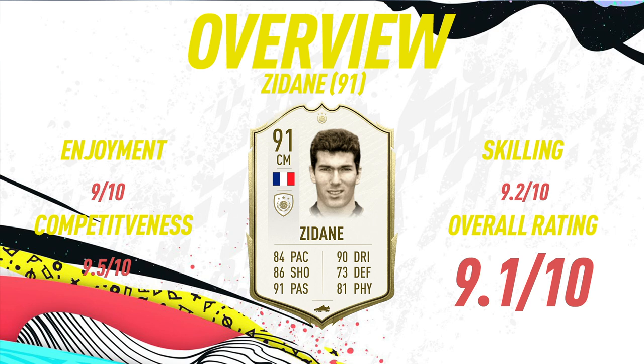On the skilling scale I'm giving him a 9.2 out of 10. That agility at 77 wasn't a problem for me — usually I only like five-star skillers with really high agility, but with this Zidane card it just didn't seem a problem. The ball control and high dribbling made up for it. Overall, I'm giving him a 9.1 out of 10 — one of the highest ratings so far in FIFA 20.